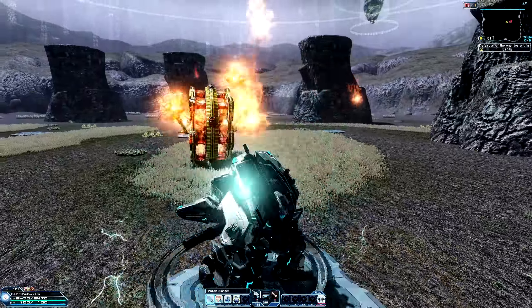When it comes to the added drops, you will most likely trade this in so you can get photon spheres and/or X cubes. You might want to hold on to these, especially if you get a set so you can use it on an alt character depending on what level they are at. However, if you are going for end game content, you will want to get higher grade units like 12 star and 13 star units.